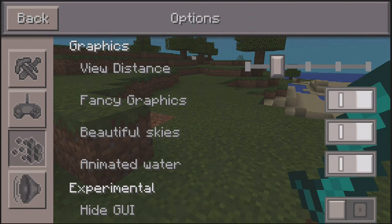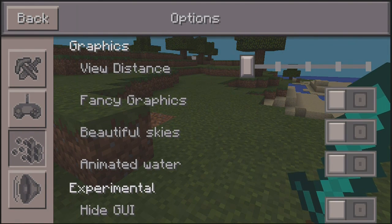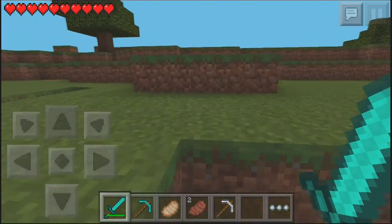what you want to do is go to options and go to your graphics, and you want to make sure you change your view distance down, your fancy graphics down, your beautiful skies down, and also your animated water down.